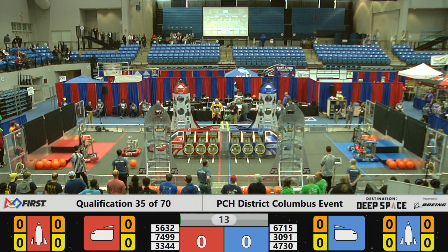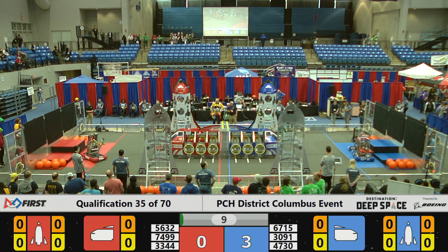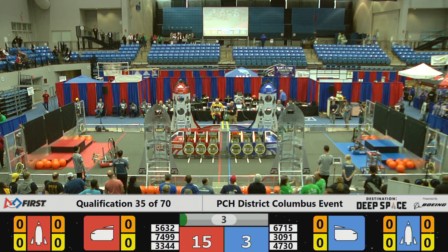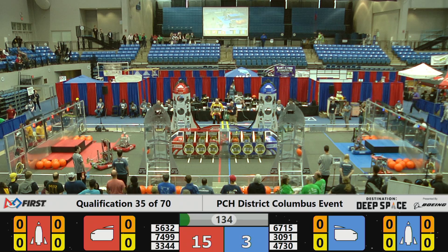At the start of the Sandstorm period, we got three red robots trying to get off the hab zone platform. All three of these red robots successfully do so — team 4730 attempting to score some cargo, and they do, for the blue alliance in the cargo ship.